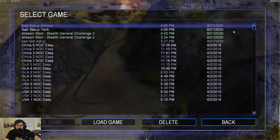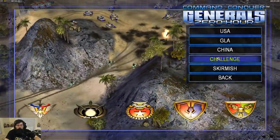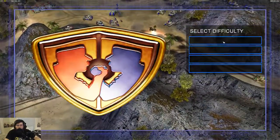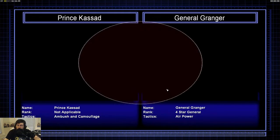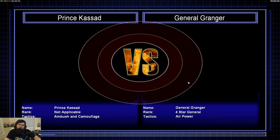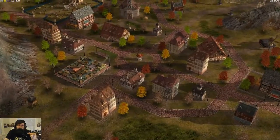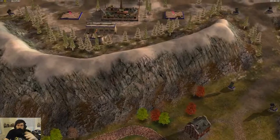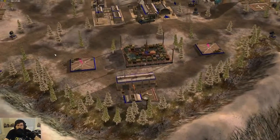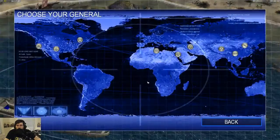So real quick, I want to show this — let's do this on easy, start a match with stealth. I'm just going to show you the opening cutscene so you know what I'm talking about. You can see here that the base defenses are on, which means the base has power, so everything is normal. I just started this as a fresh launch of the game.